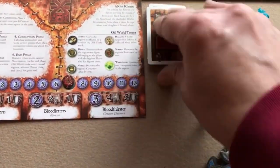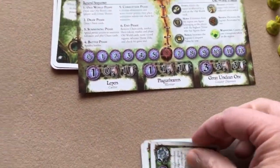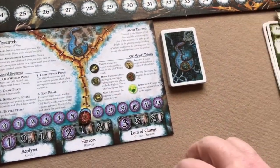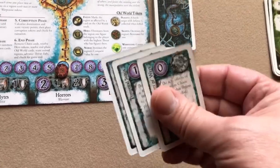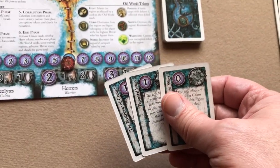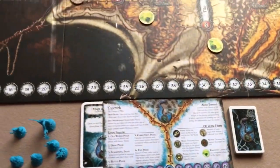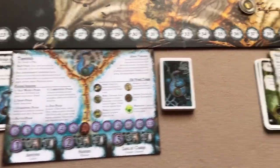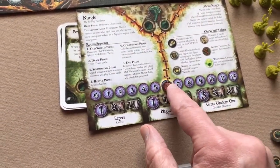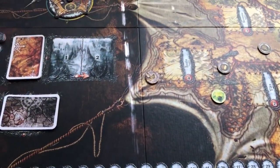Now we go into the draw phase. Khorne draws two cards, Nurgle draws two cards, and Tzeentch draws up to five — he has three so he draws two. We would also move power tokens back up to their starting spots, but that's already done since it's the first round of the game. That's the end of the draw phase. Now we go to the summoning phase.